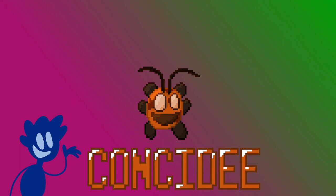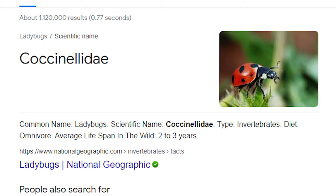Hence its name, Considdy — conceal its identity, its ID: Considdy. Plus, Considdy sounds like the ladybug's scientific name, Coccinellidae. So yeah, that's essentially what Coccinellidae is.